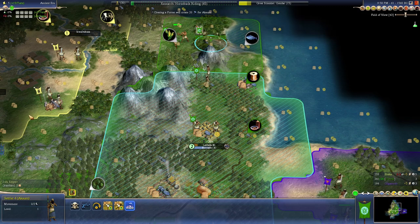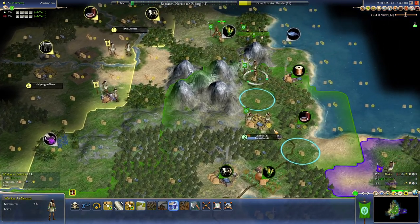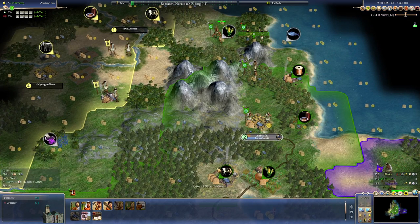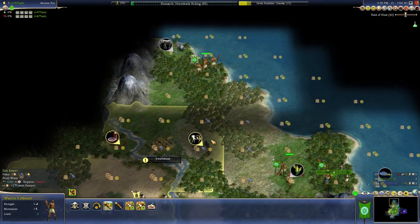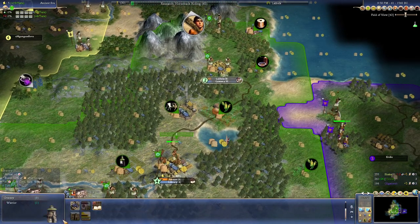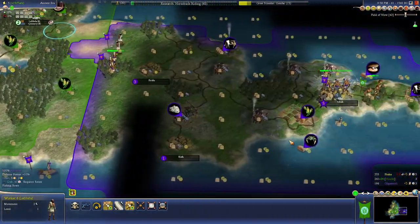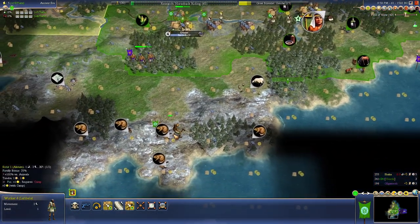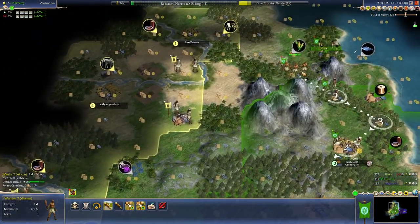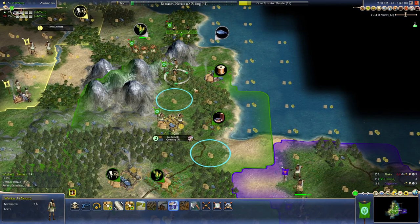You're going here. Shaka found iron — that's not ideal. Damn. Whatever. I don't think I need that extra unit, I have so many already — plenty of warriors, one in each city, a scout, and one in Gilgamesh's territory. We're not making any more warriors. We're going to chop this for that city, not this one.